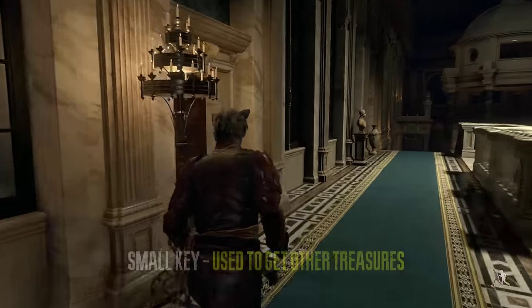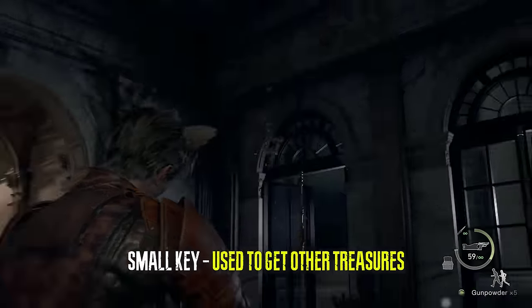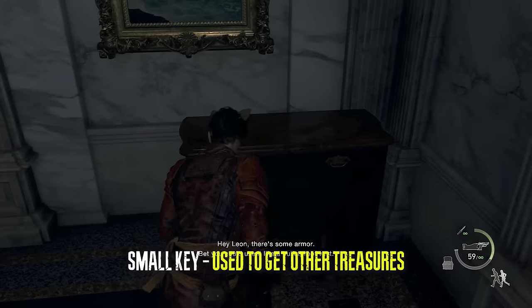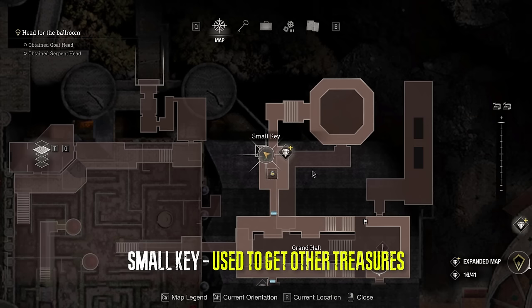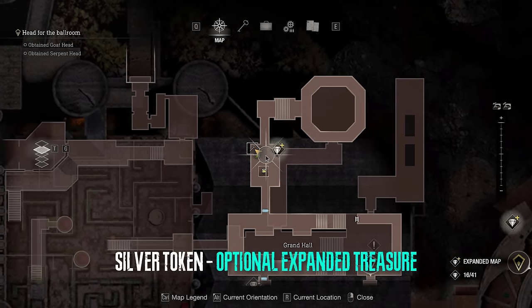In the hallway that leads to the armory we will be getting the small key which will be needed to get other treasures, and there is an expanded treasure in this same exact room.